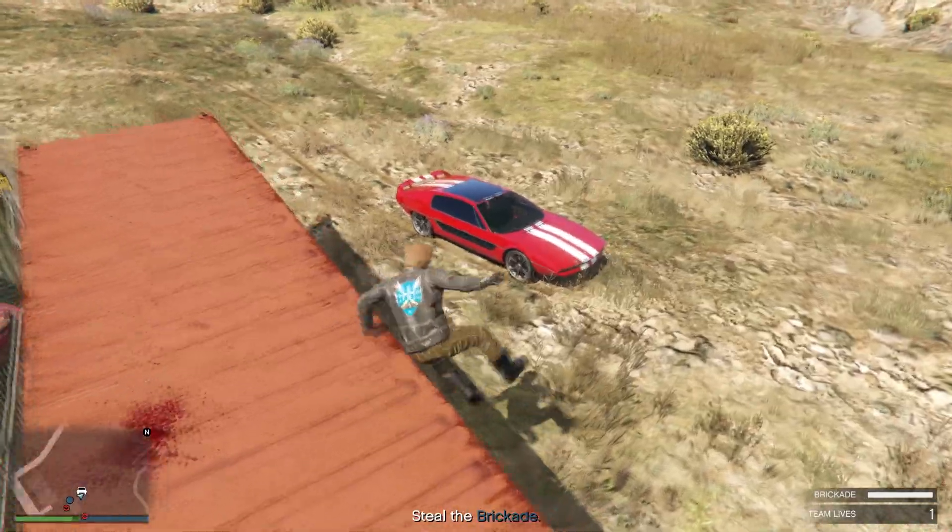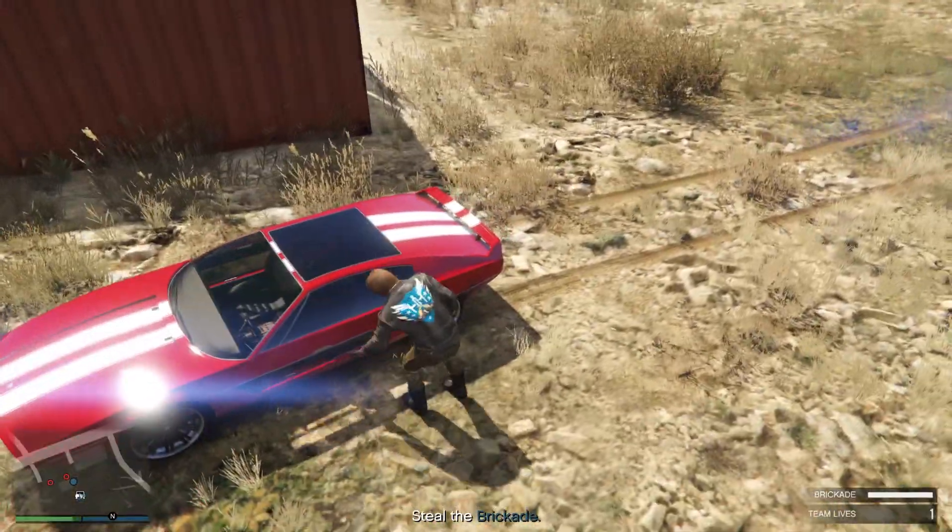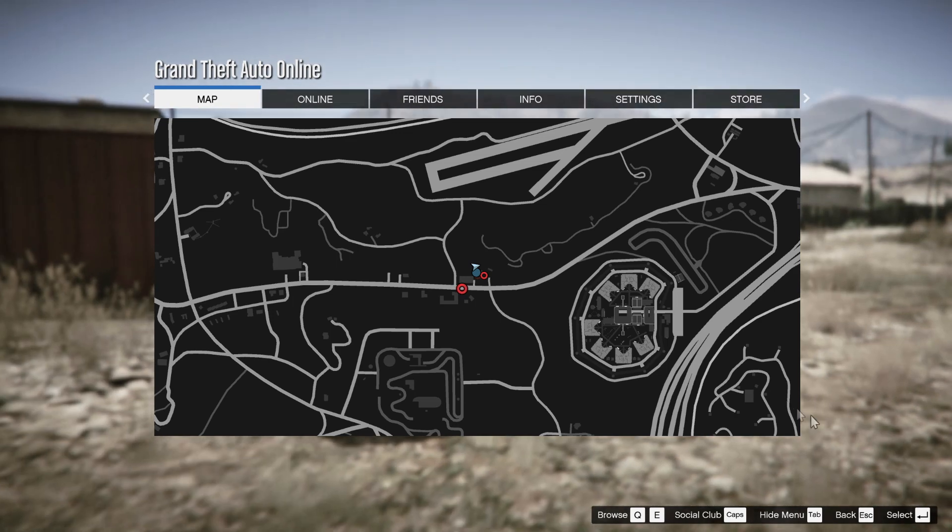Now get inside your Torador and head to the location on the airstrip as marked on the map.